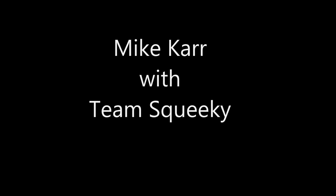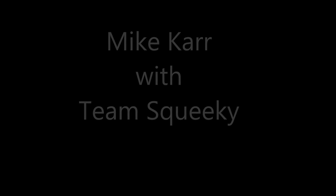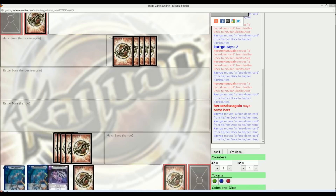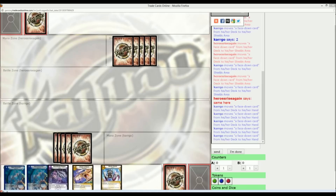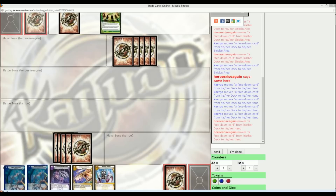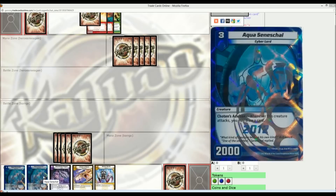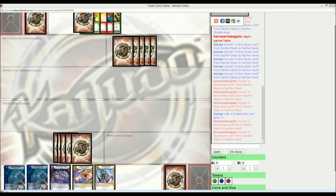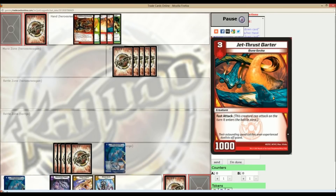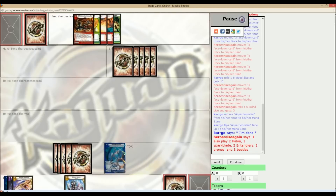Hey everyone, Mike with Team Squeaky here with another battle vid from TCO. I've decided to try and do these once a week, so make sure to comment telling me what you liked or disliked about it, as well as leaving any requests for decks you want to see played. So here we have a game between myself playing an aggro version of Cobalt and Heroes Rise again playing a fire nature rush deck. This game is going to be pretty fast since we're both playing early to mid game centric decks, especially him being a rush deck — he has to get me early. So you're going to see a lot of action and a lot of fast solutioning occurring in this game.